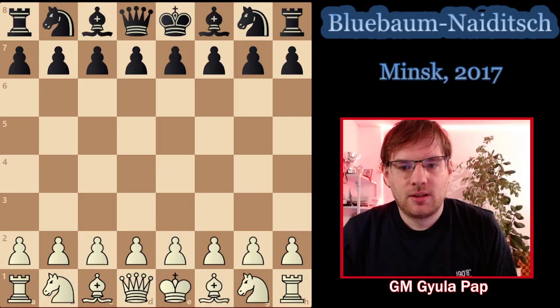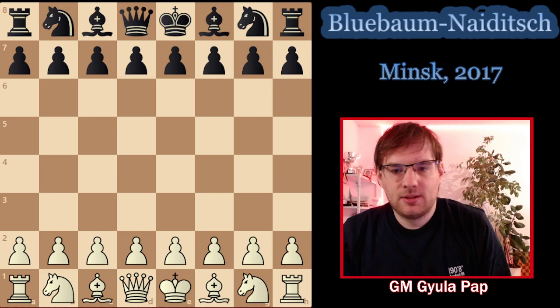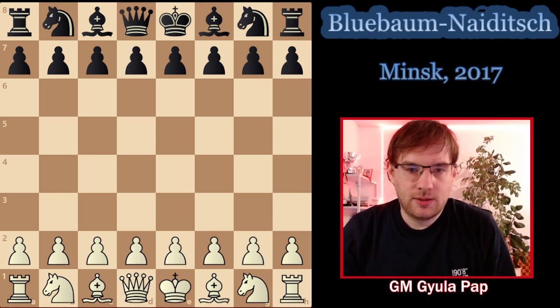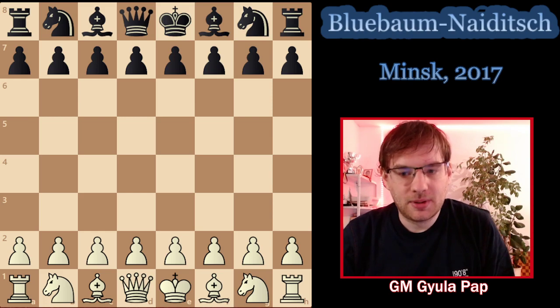As I said in the previous video, in this current one I would still like to look at this Queen's Gambit Declined endgame with the doubled pawns in a different version than the previous one — not with f5, but if black is not closing his bishop. Our game is Matthias Bluebaum against Arkady Neidich from the European Championship 2017, played in Minsk. At the time of the game, Arkady had exactly 2700 rating, which is pretty impressive.